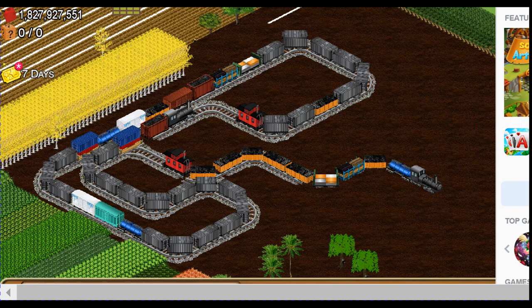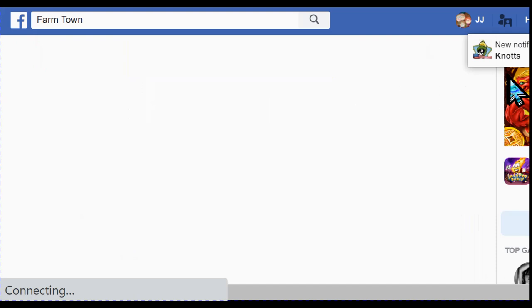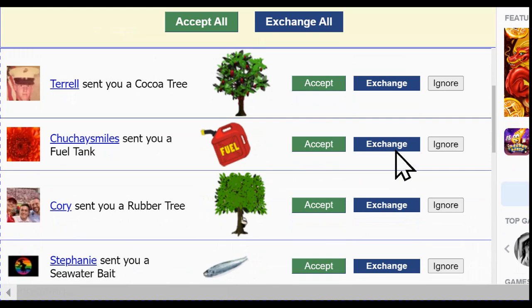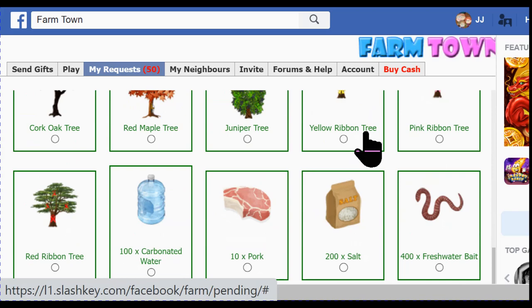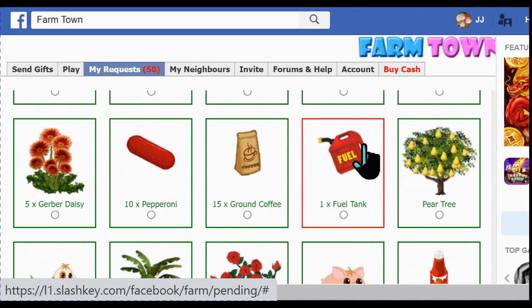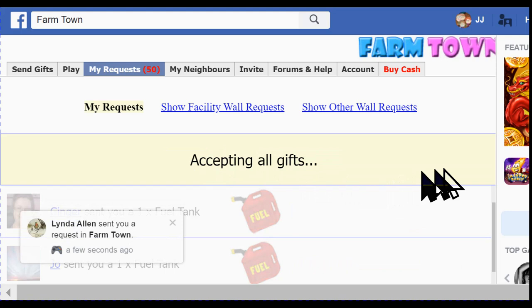So we'll slide it down here where you can actually see it. You just put your mouse on right there and you click, and it loads a number of items from various people. The gifts tab is also where the neighbor requests are accessible primarily, as well as train boosts. I normally exchange all gifts for fuel tanks because I can always use fuel — I don't necessarily always need eggs.